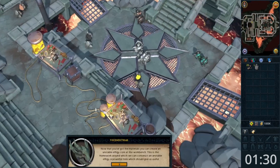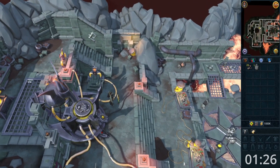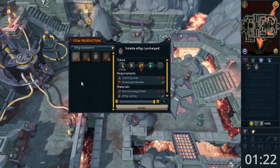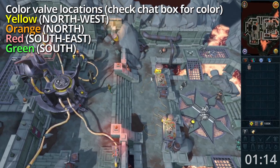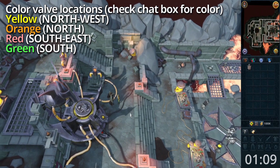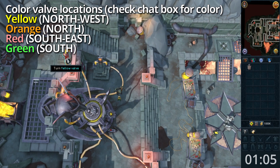Click on the workbench to your east and construct the effigy. Talk to Wick and follow the order he is shouting out: Yellow is northwest, orange is north, red is southeast, green is south.